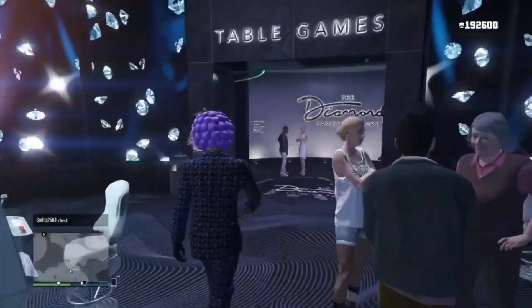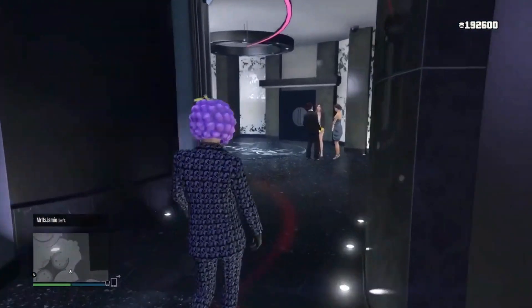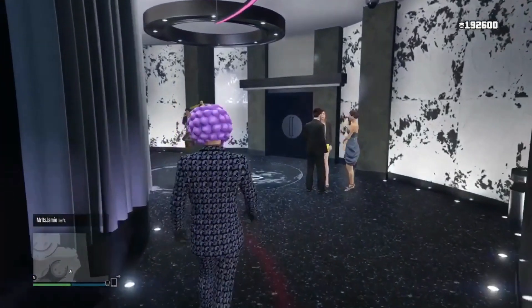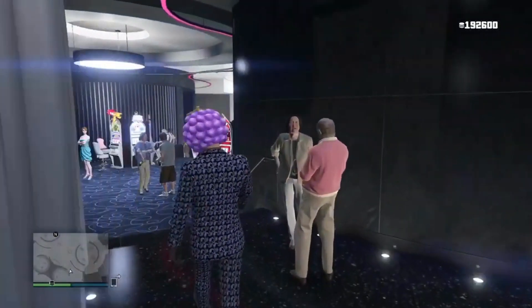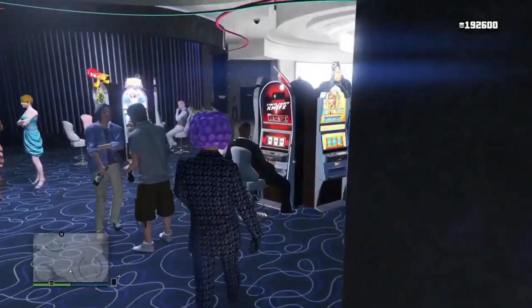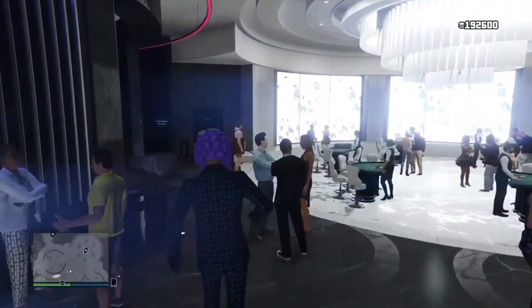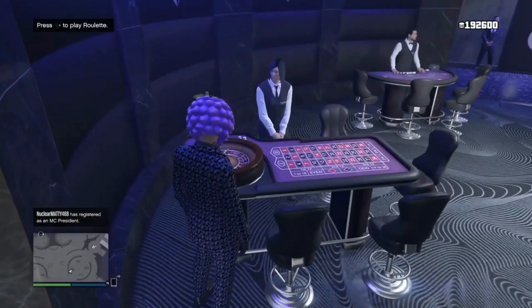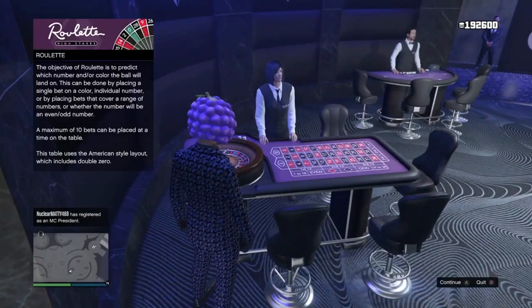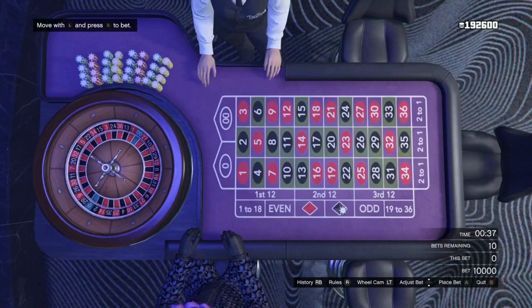What you want to do is head over to the casino. You need 10,000 chips — this is really simple to get, every single person should have about 10,000 in GTA 5 Online. Once you have those 10,000 chips, go ahead and meet me at this table. If you can't access the high limit table, stay tuned for the end of the video because I will be showing you how to use the low limit tables. Once you are at the table, all you want to do is sit down.